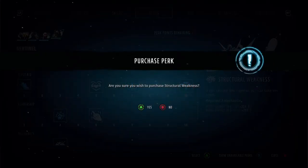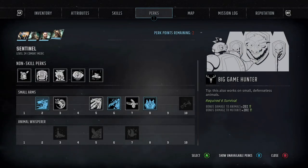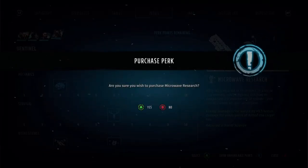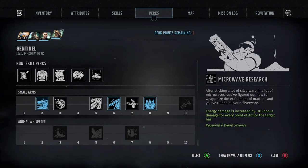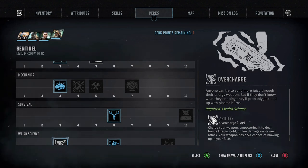We've gone for Mechanic for the twenty percent damage buff against robots and vehicles — I do that in all my latest builds, I really like stacking the damage bonuses, definitely worth doing if you've got spare perks. Same with Big Game Hunter — you get an extra twenty percent damage against animals and mutants, and remember all this damage is completely stackable. Microwave Research increases enemy damage by 0.5 damage for every point of armor the target has, which works really well with our weird science weapons. Overcharge will also increase those guns further.